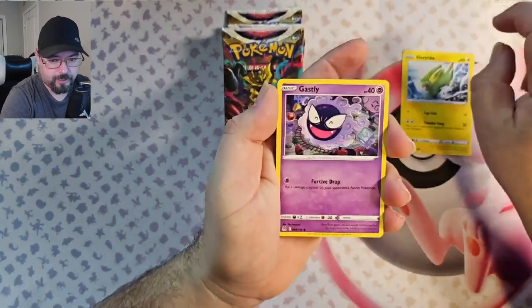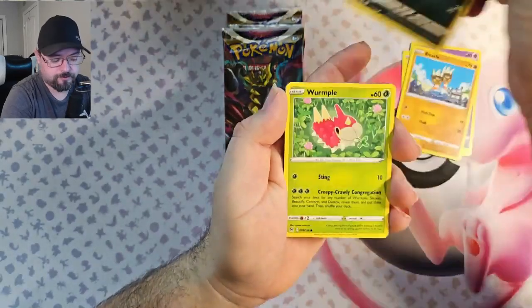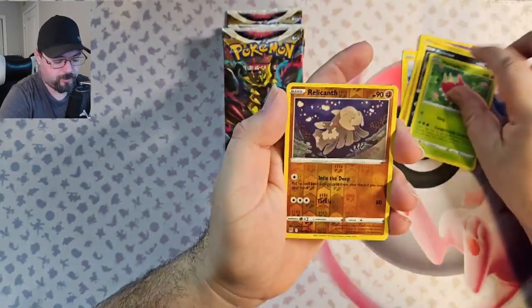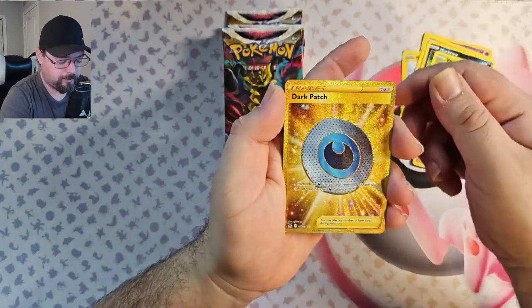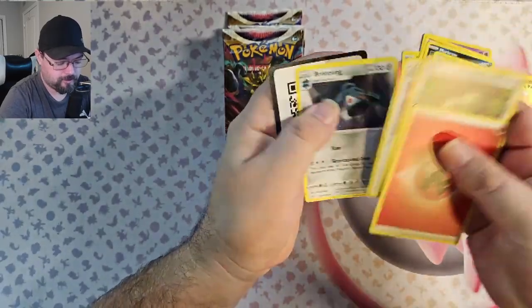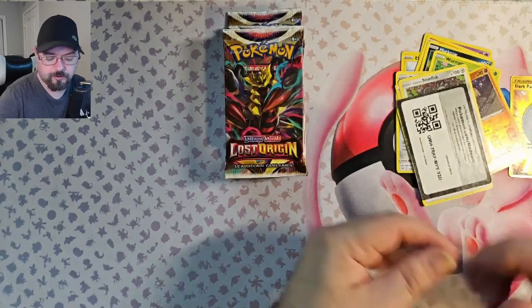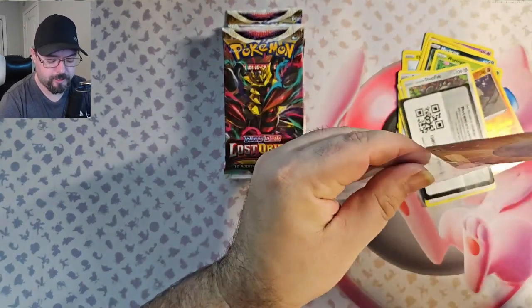Pack 1: we got Electric, Ghastly, Binnacle, Wyrcrow, Wyrmple, Reverse Relicanth, and a Secret Rare Dark Patch. Very nice. Sleeve that up — sleeve up any of the good hits.